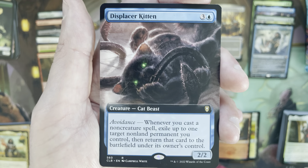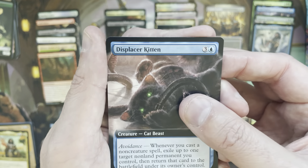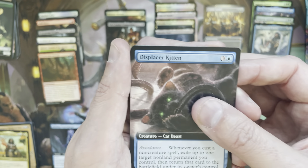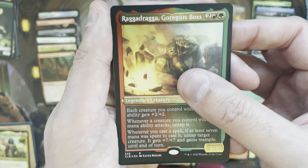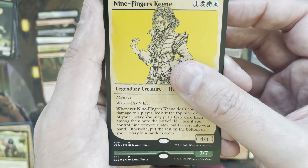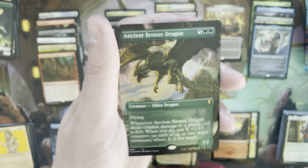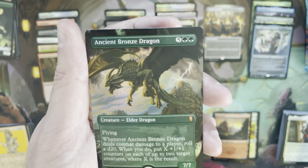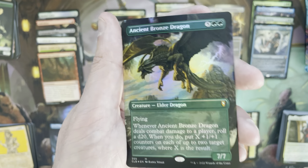Two packs in, two mythics, neither one of them anything to write home about. No lands thus far, and we do have the Basilisk Collar. What we are chasing — I mentioned the mythic dragons — Ancient Copper Dragon is still at the top; all three versions are well over fifty dollars, usually in the sixty dollar range. The borderless is like eighty-five or so. Then Brass Dragon and Silver Dragon are kind of up next.